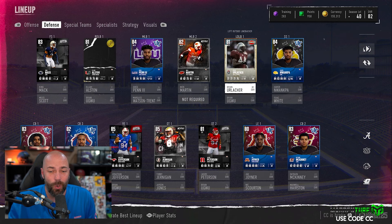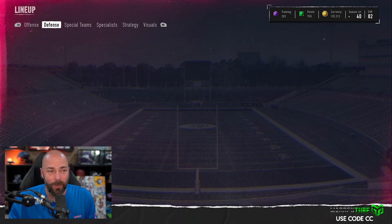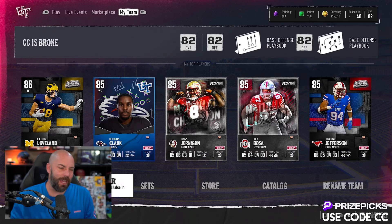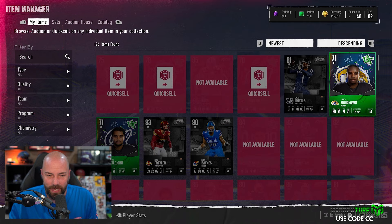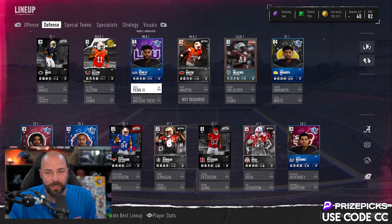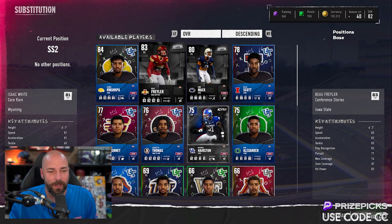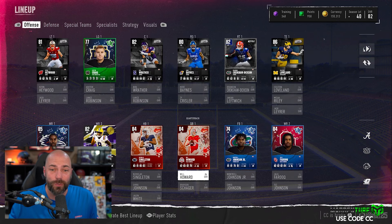Let's update our lineup. We have Singleton, we have Howard. Obviously corners are gonna be a thing — we're gonna have to get a corner. We can throw Joey Bosa in there. Did I take the same right guard again? God, what a moron. But we're up to 82. We can get rid of these other guys, we don't need them. We've got a new safety — it's a backup upgrade but it's still an upgrade.